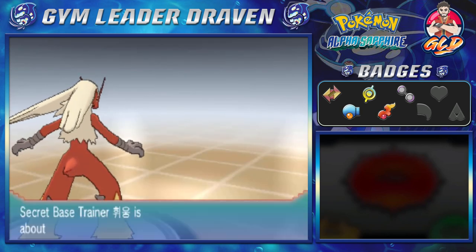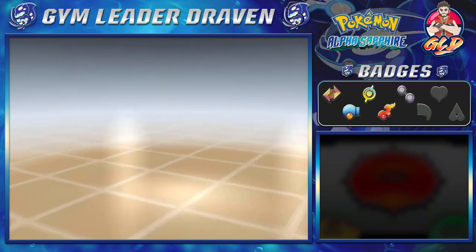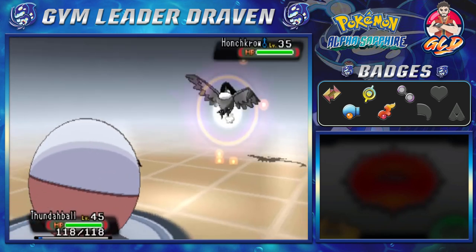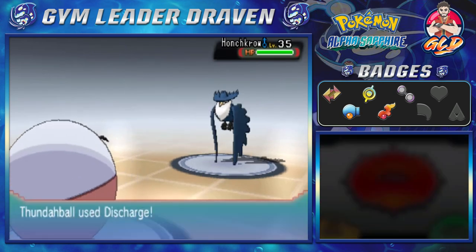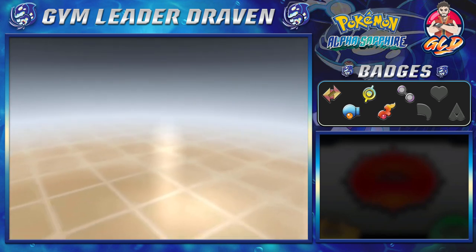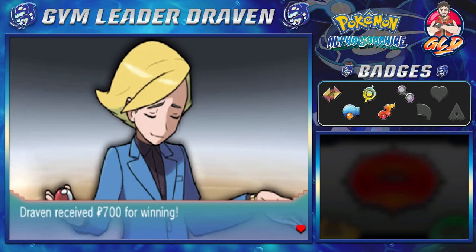Sometimes you'll find trainers with messed-up abilities and strategies. This is my very first battle in a secret base. The fun thing is, once you defeat or get defeated by one of these people, your Pokémon are healed right away. Going straight for a Discharge attack — Honchkrow looking pretty big. If you want to fill up your Pokédex, this is probably the way to go too. And there you go — we defeated them!